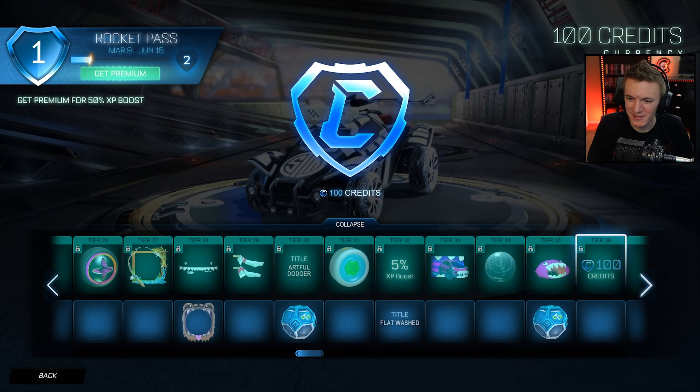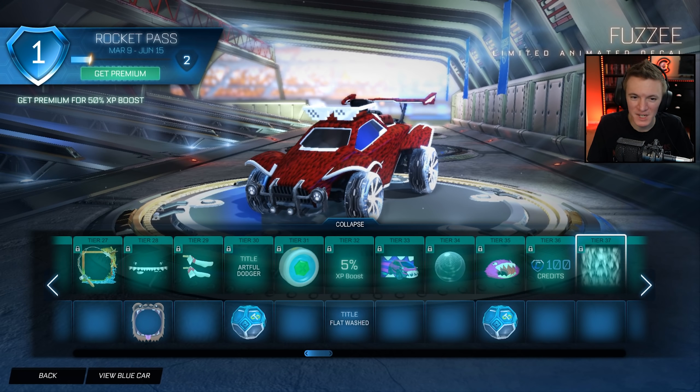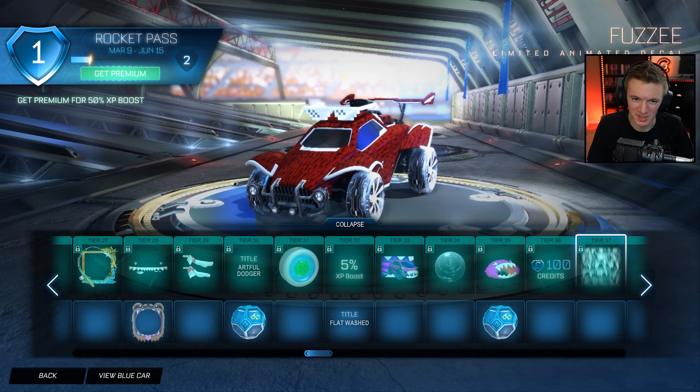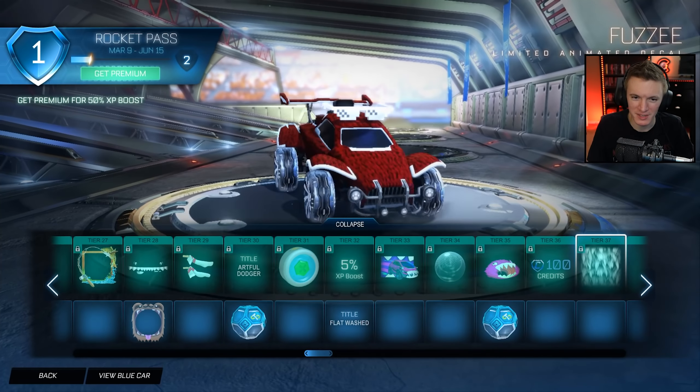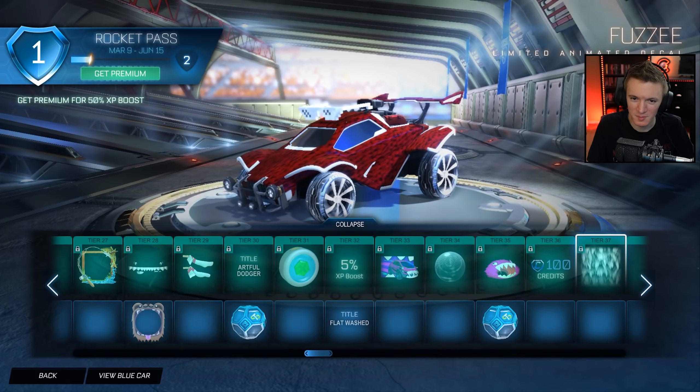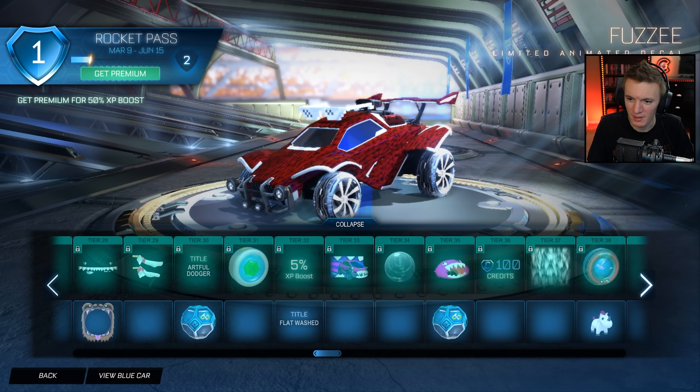Uncommon Drop. 100 credits. Then we got Fuzzy — honestly this is like Torah but without the animation, if you want a furry looking car but not have it be wavy like Torah. This will match with all the Nomster stuff very well, obviously.